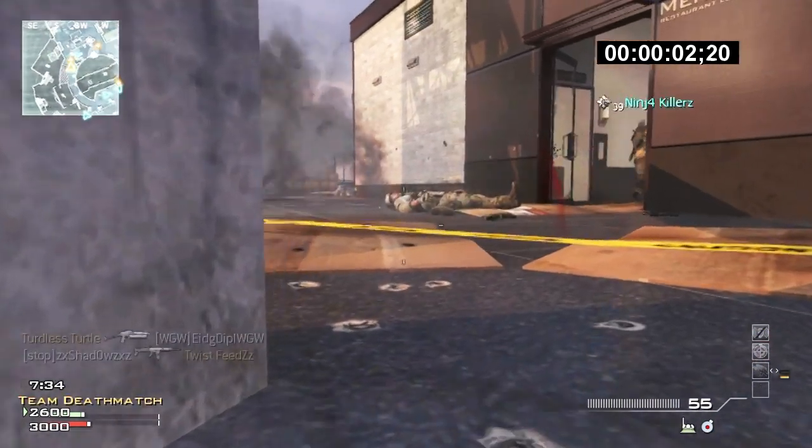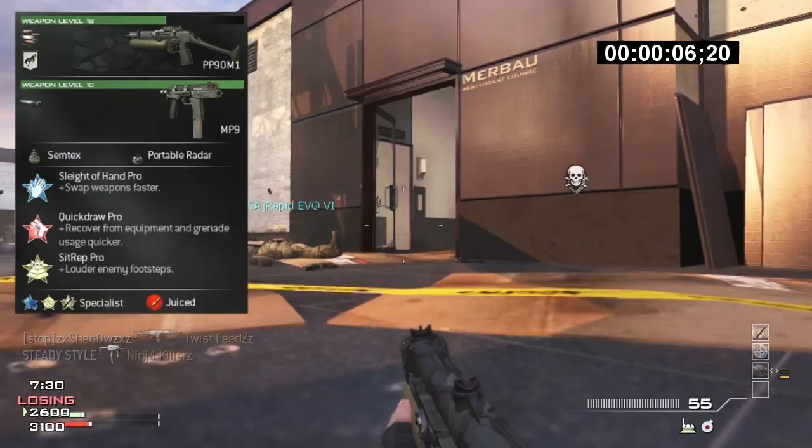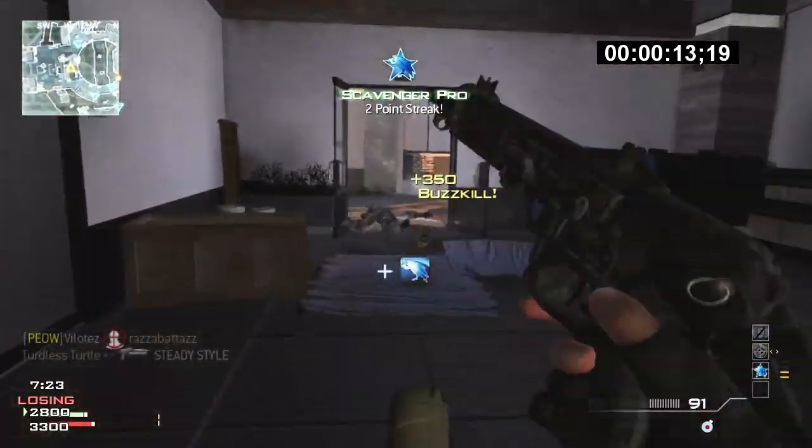This is a PP90M1 MOAB, custom class on the screen now. It's a 3.5 minute MOAB — it could have been a lot faster but I screwed up at the end. This is on the map Overwatch, TDM 6v6, and in my opinion this is a really good MOAB.